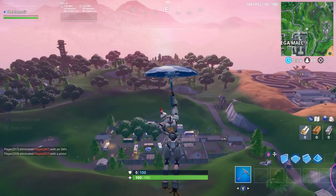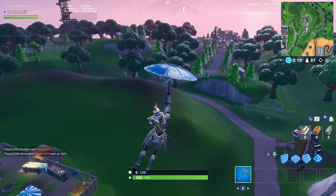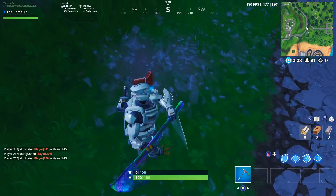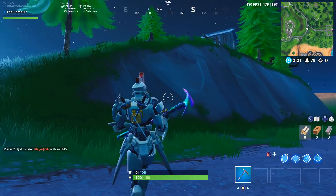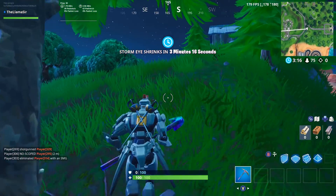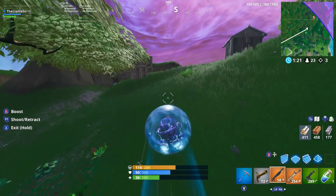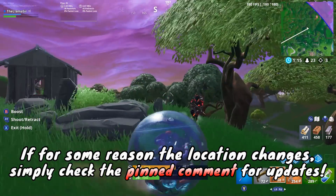That section basically leads you to this area of the map. If we just head over there, it's to the right of the new location that's taking the place of Retail Row, and basically between that, the RV park, and also the old superheroes mansion location. But if you go over there, as you can see right here, there's this patch of dirt which I'm pretty sure is the location of where this will show up. Since it's a patch of dirt, that's generally where they put the location of the secret stars. And it's also at these coordinates pretty much exactly. So my best guess is that it is indeed right here, but if for some reason the location gets updated, simply check the pinned comment down below for updates — I will keep you guys updated down there in case anything does change.